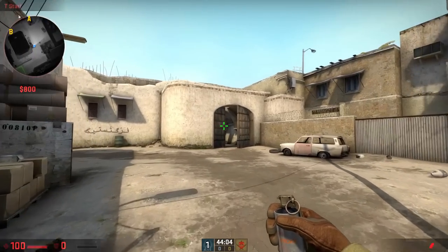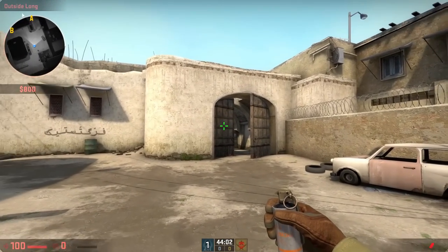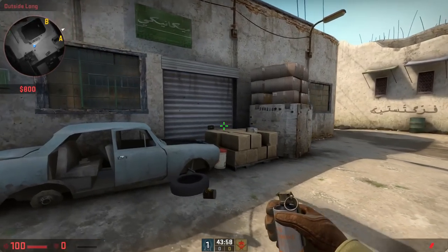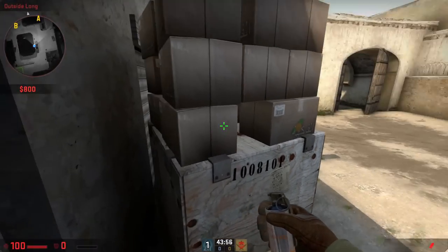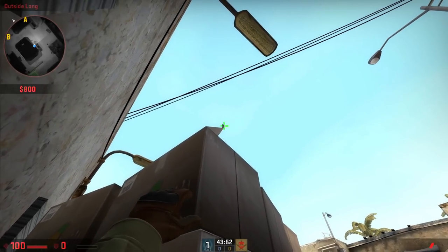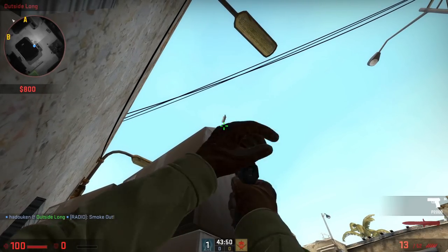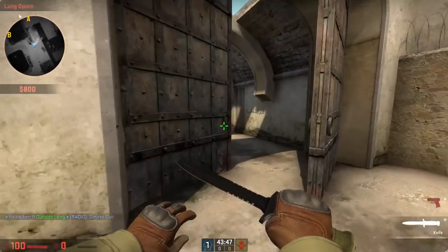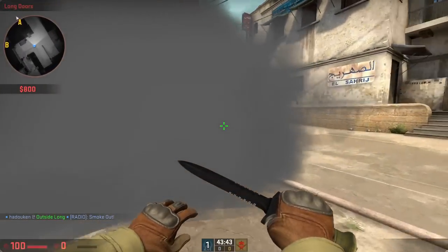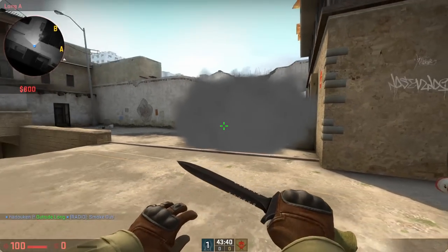Moving on to a smoke for the long corner on Dust 2. Sometimes it can be hard to get out of long doors if the enemy team has a good long hold, especially if they've got an AWP there. This smoke combined with some flashes over the wall can help get your teammates out of long to gain some control. Jump on the boxes by the car and aim your crosshair at the cardboard flap on the top box. Throw and prosper — it's going to land right on the corner of long and that will help your teammates push out to gain control.